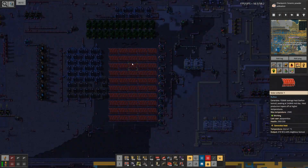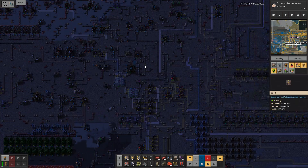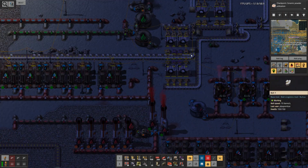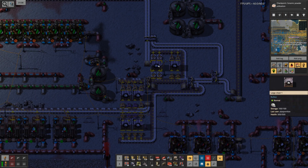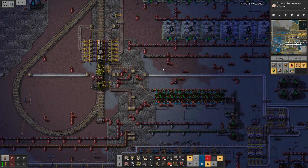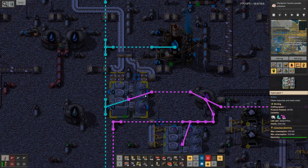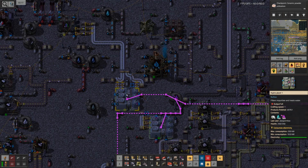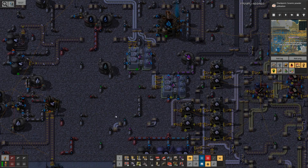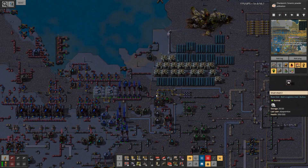Caustic solution also probably uses something salty that I also have a lot of. I think that's sodium hydroxide — and I have many chests full of that stuff, and this can be used to make caustic solution, if I remember correctly. Output full is what it says, so at least some of the time this doesn't need to produce anything, but it could. So it's good that I still have caustic solution available.